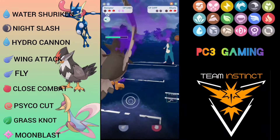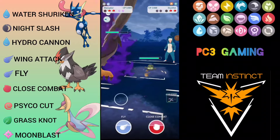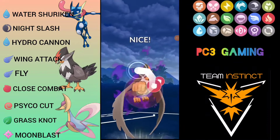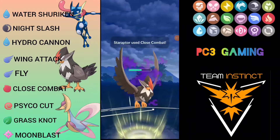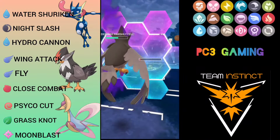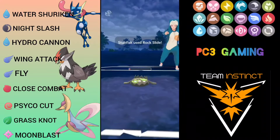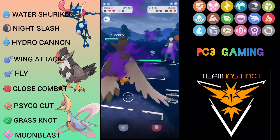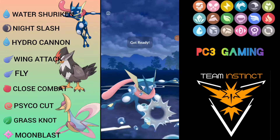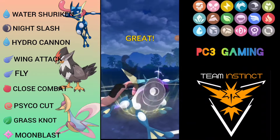I was able to farm him down. Here comes Galarian Stunfisk, and this Close Combat from Shadow Staraptor is going to do massive damage — it's super effective. Look at that damage! It survived with few HP, so we shield here — not going to risk it. It throws Rock Slide. Then comes Azumarill — not a good situation.